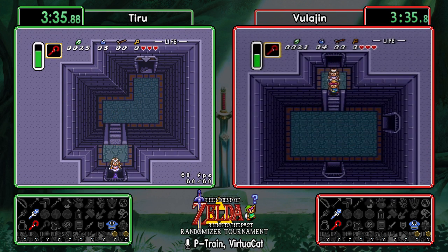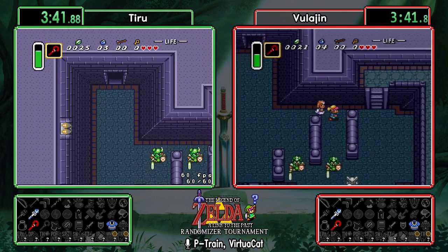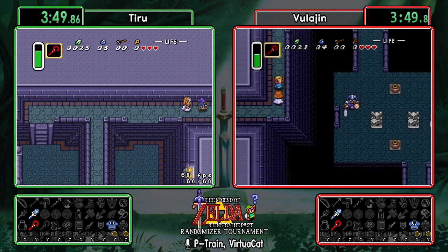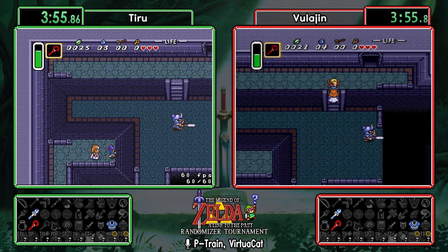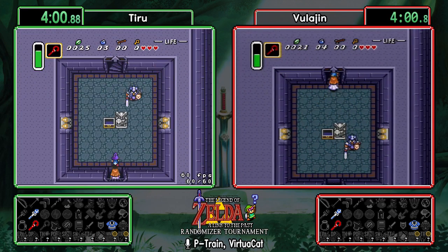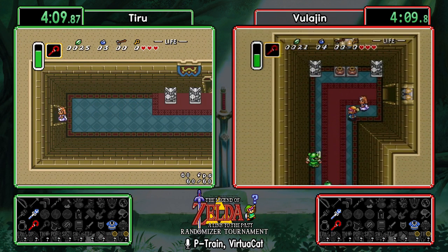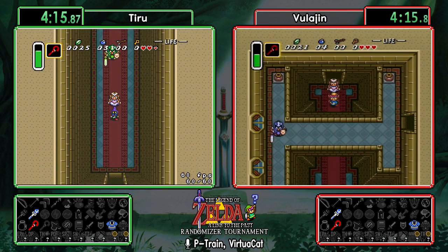They want to get 100 rupees before Kakariko just to access the bottle vendor — he'll have an item there. He normally sells a bottle but can sell anything up to and including hammer, boots, flippers, or flute. The world is the oyster for that bottle vendor. There are at least a couple dozen rupee pickups — five or six rupee hordes, one or two green rupees — so there's a lot of money to be found across the world of Hyrule.